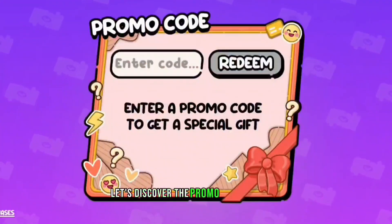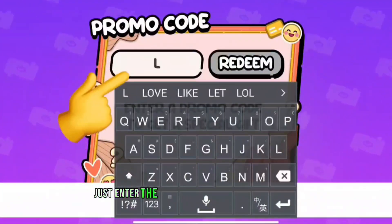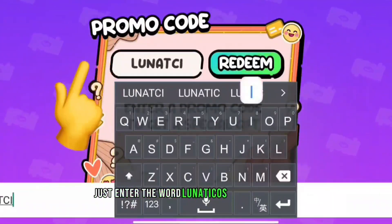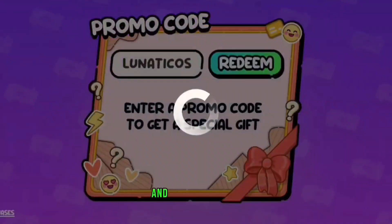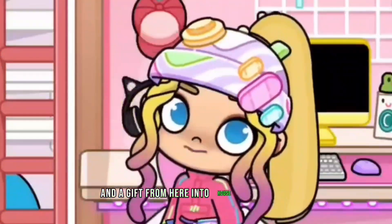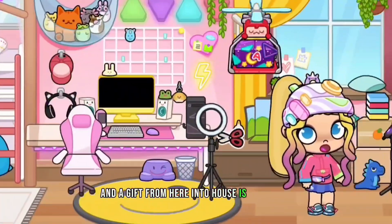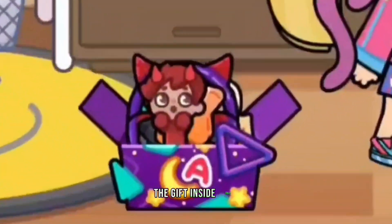Let's discover the promo code first! Enter the word 'lunaticus' and then tap redeem. A gift will appear at your house — let's get it out and find what's inside.